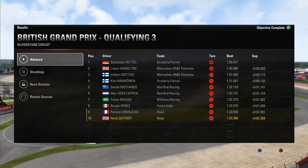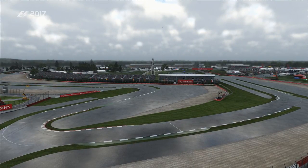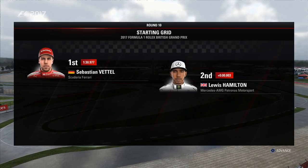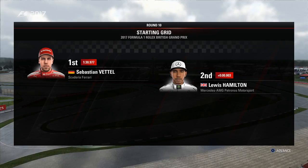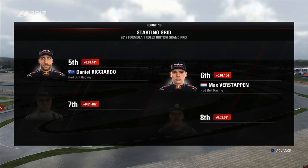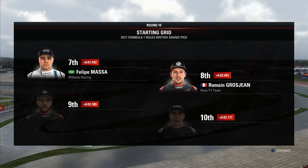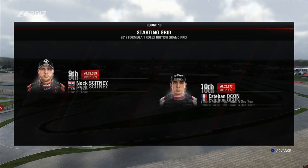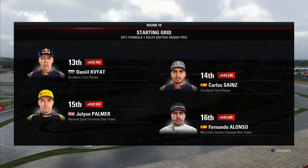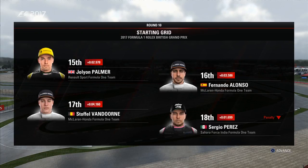After an exciting qualifying session, let's take a look at how the cars line up. Sebastian Vettel has a clear track ahead of him today — he starts in pole position and Lewis Hamilton completes the front row. Looking down the rest of the grid: Bottas, Räikkönen, Daniel Ricciardo and Verstappen, Massa, Grosjean, A-Haas and Esteban Ocon, Stroll, Hulkenberg, Daniel Kvyat and Sainz, Parma, Alonso, Stoffel van Doorn and Sergio Perez, Wehrlein and Marcus Ericsson round off the grid.